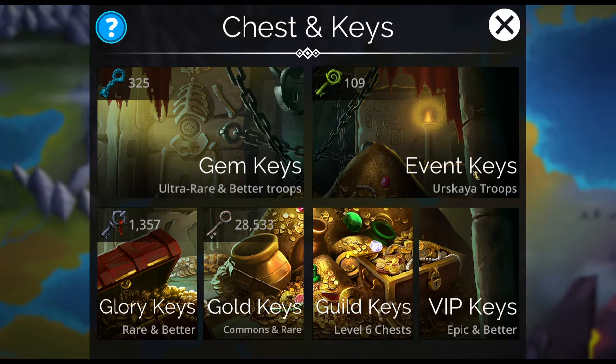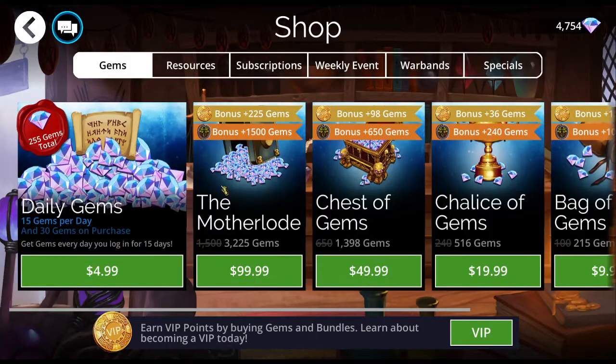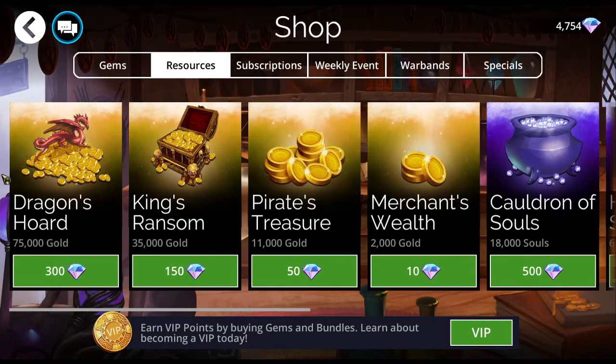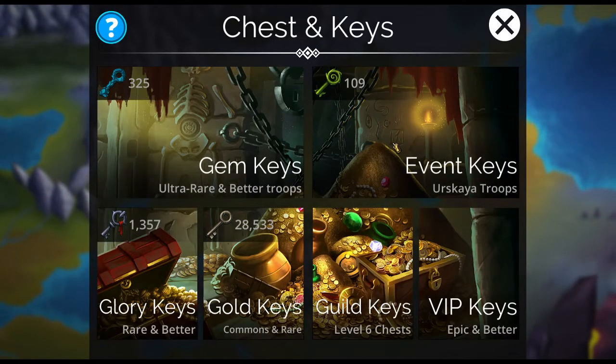Next up we've got event keys. These were confusing to me when I first started — I didn't understand what events were at first because I didn't get into a guild for a while. You can get event keys from the adventure board and from the shop. There's something at the start of every week — there's a limit of 10 that you can buy with glory. That is a fantastic deal. Do that every Monday. Absolutely get those keys because event keys are very valuable. Event keys also come from your guild completing tasks, or from being above level 1000 in the game — every level after that will get you an event key.